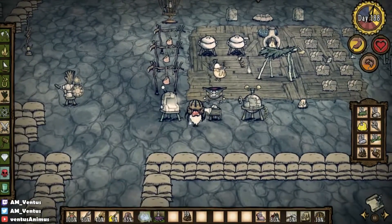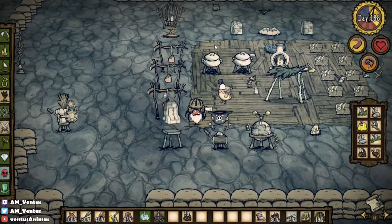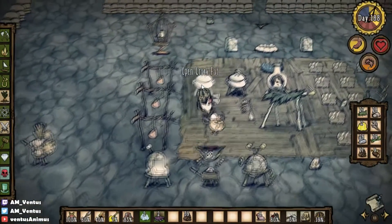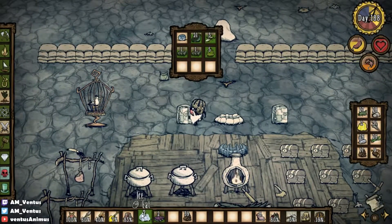Oh, what the? It just drops it? Oh, I can put it here then. What am I doing? Why would you not put ice near the icebox? That's right! Oh my god, why would you not put ice near the icebox? I'm so stupid. Oh, I'm sad.